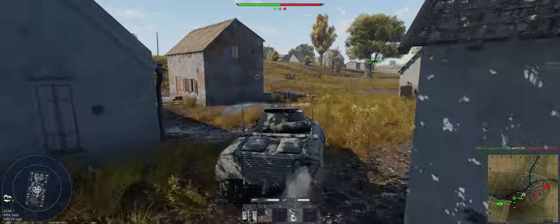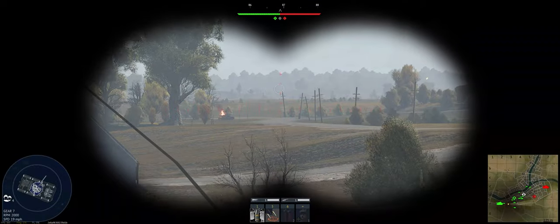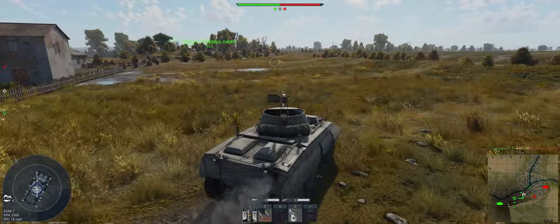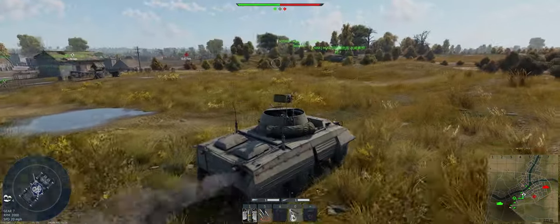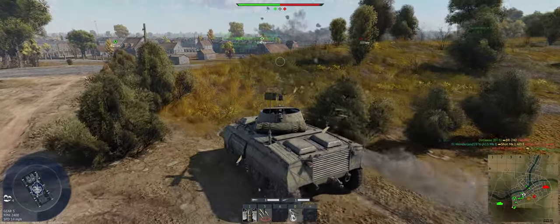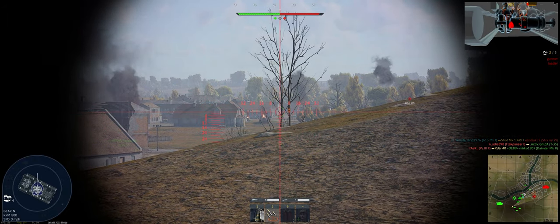Looks like our buddies up top are already drawing some fire, so we need to make sure we've got good speed to get up this hill and get behind these houses. There's a really good spot right here — let's stop and try it out. You can sit behind this hill, still get shots at them, without exposing much of your tank, and our gun's good enough that we should be able to pen these guys.